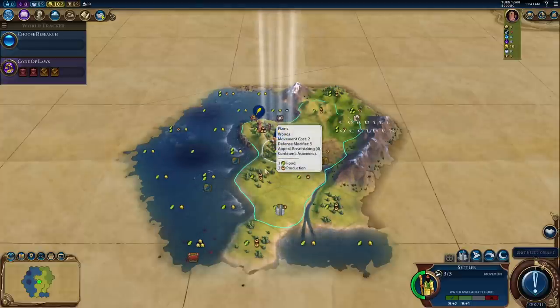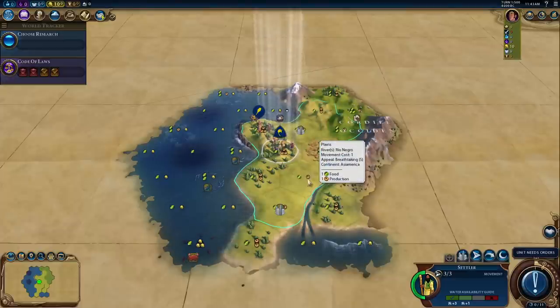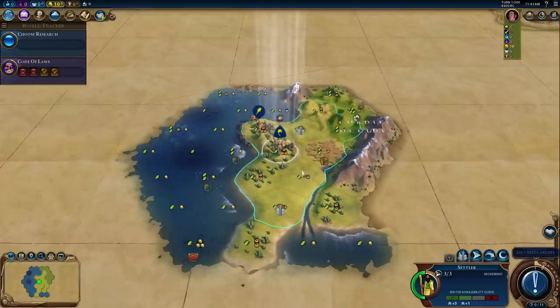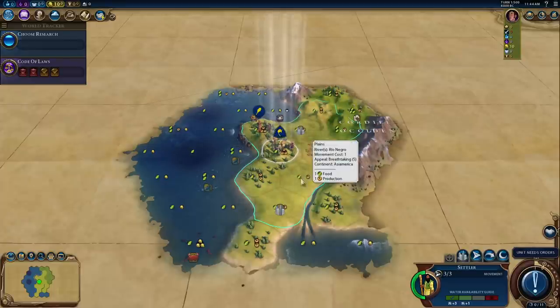If we settle on the coast itself we'd get the boost towards sailing. But if we move here, we get the freshwater bonus and can work the crabs - although we can't build fishing boats here, we can always build them somewhere else. The advantage of settling on the coast is we can build ships before we get a harbor. Ideally a harbor location right here would give huge amounts of money. But we'd lose a whole turn. I can move here and settle in one turn, which is kind of nice.